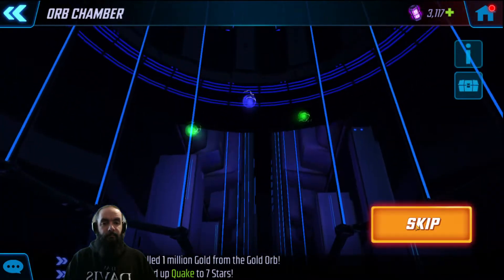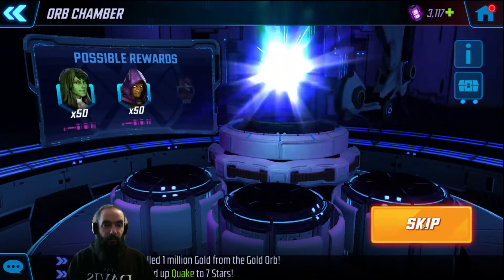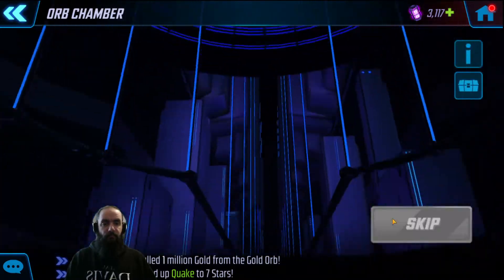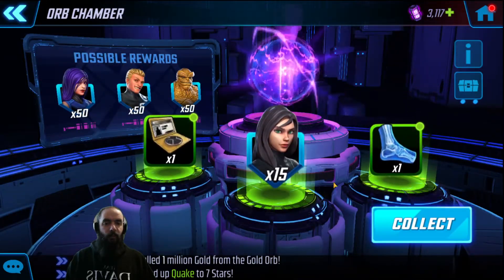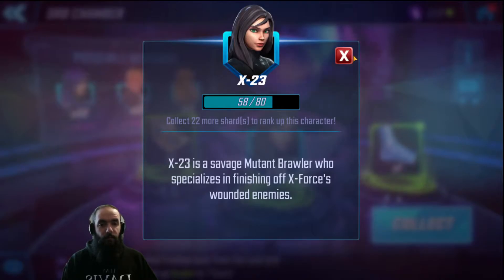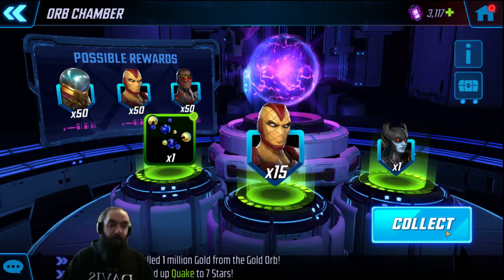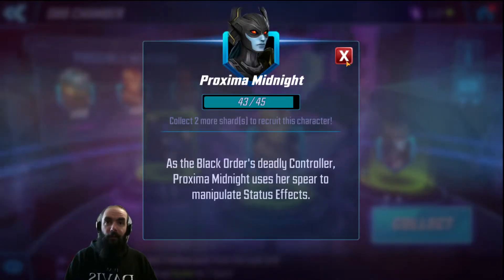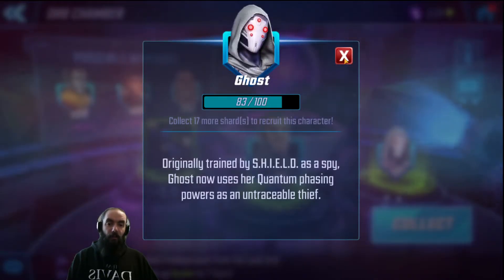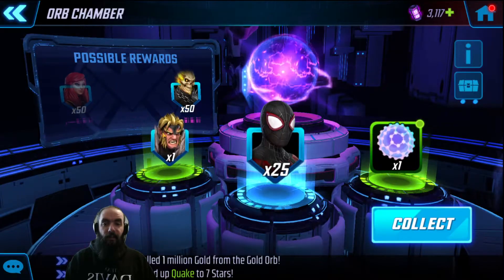Ant-Man, not bad. Ant-Man again. Kree Noble — doesn't get me the next star rank but will come in handy for Nick Fury. Shield Assault. Kree and a Venom. 15 X-23 — I am digging her lately, that is a good pull! Shocker — 15, I already have my five-star. Proxima Midnight — getting close to unlocking her, she will be my first Black Order unlocked. 15 Punisher — not bad, not actively farming him. Ghost — if I unlock Ghost, that's not a bad thing.